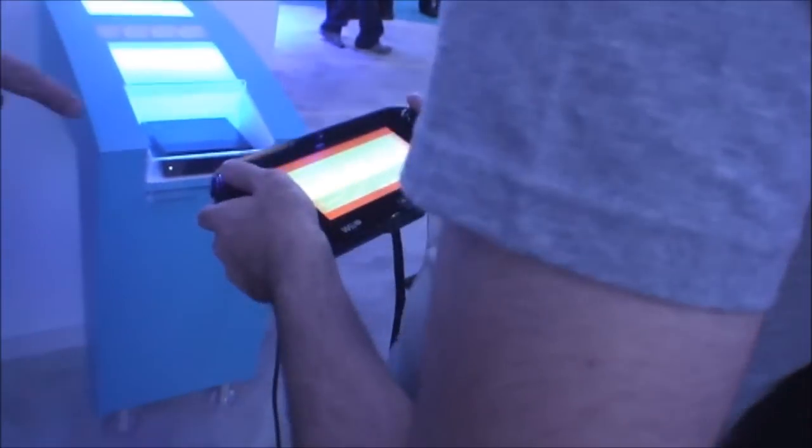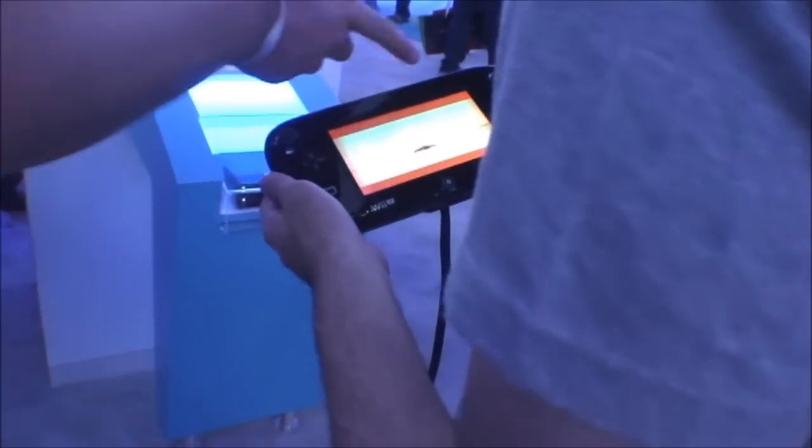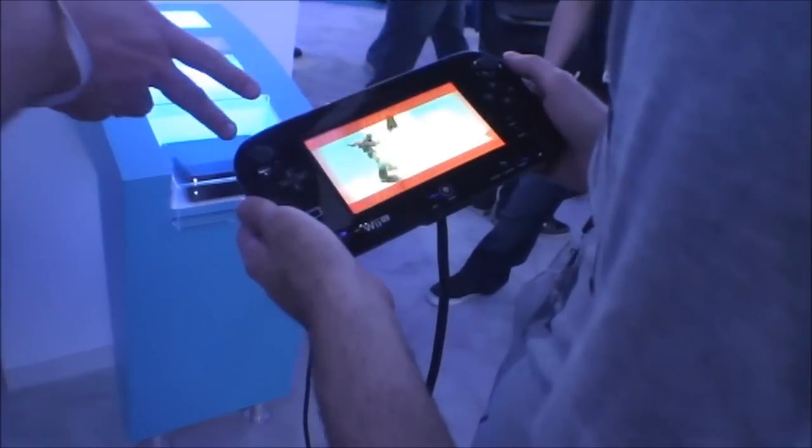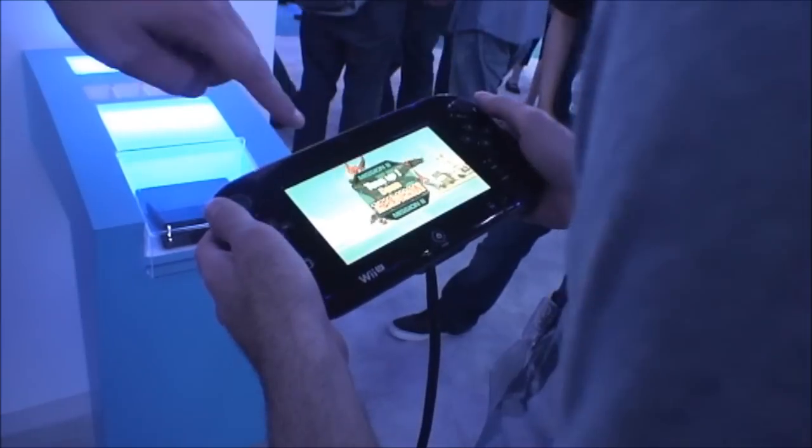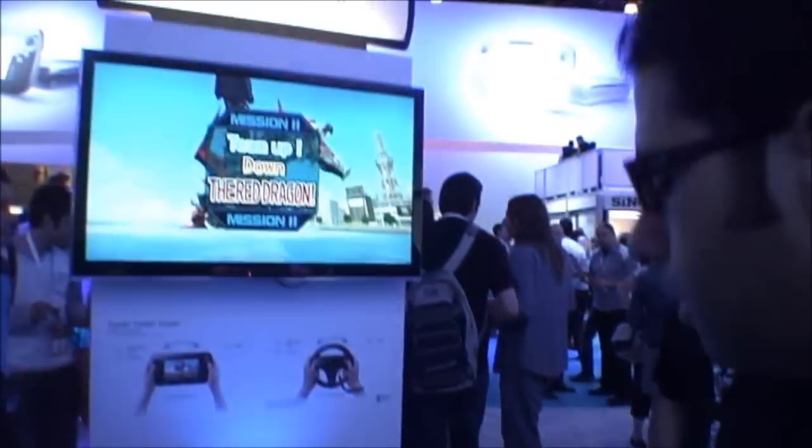We're in a co-op mode right now. What you're going to do is use this to move, this one will turn, and use the A button or the triggers to fire. You're going to be looking directly at this screen, so the rest of us share this one up here.